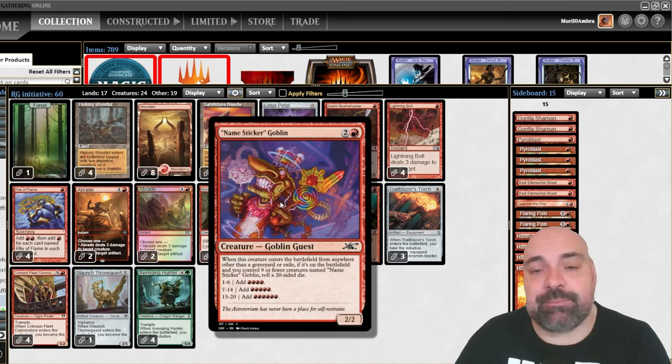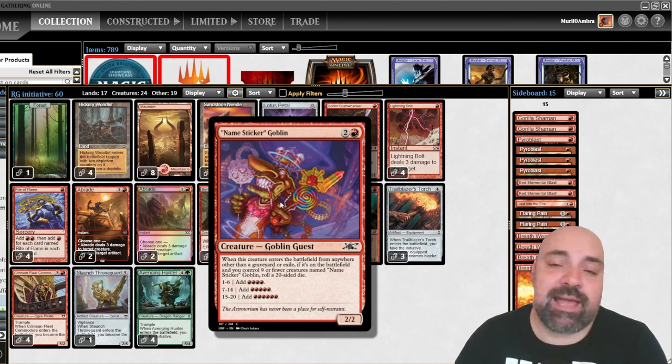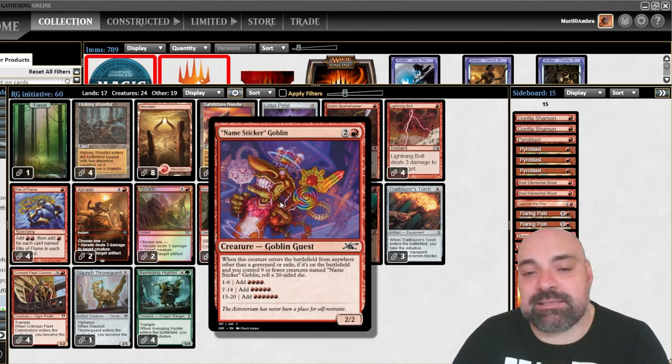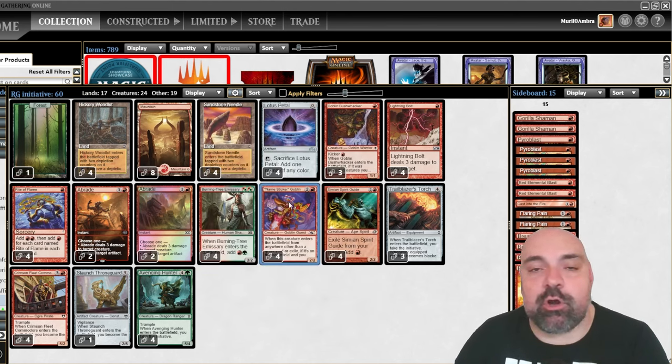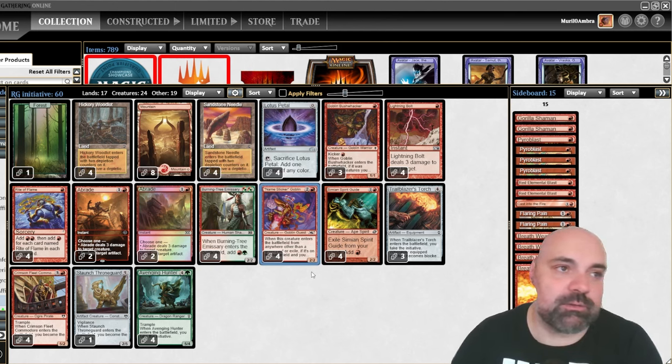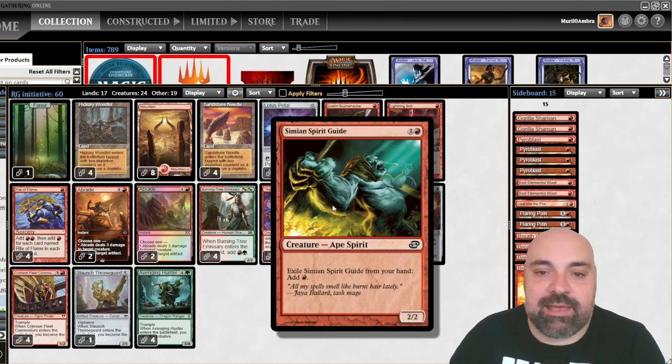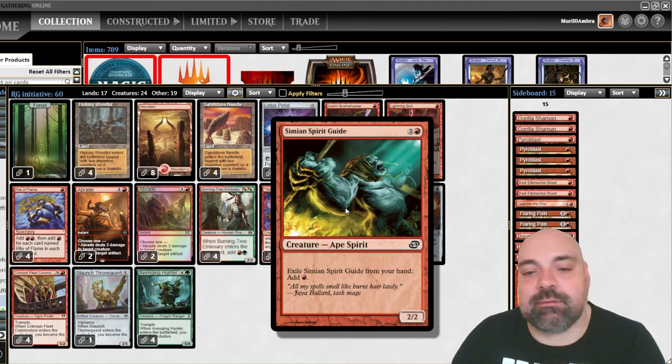The card name is Sticker Goblin — that's kind of the new card. If you don't know, it's three mana, 2/2, and it's going to add four, five, or six mountains to you. But it's triggered only if the goblin stays on the table — if they respond and kill it with a blue elemental blast, it's not going to add any mana. We also have Simian Spirit Guide: remove it from your hand and add one mountain.